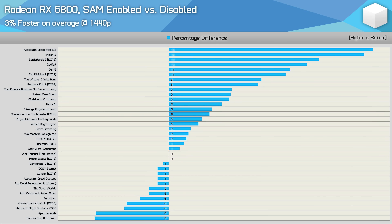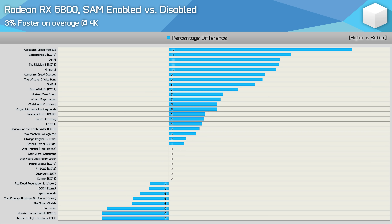Moving to 1440p, we're looking at more of the same — 21 games with a difference of 4% or less in either direction, with SAM making very little difference to frame rate, resulting in a 3% average increase across 36 games. Then at 4K, we're again looking at a 3% average uplift across the 36 games, with 21 titles showing a change of 4% or less, and just 8 games showing an improvement of 8% or better.